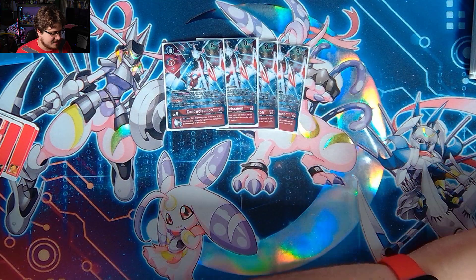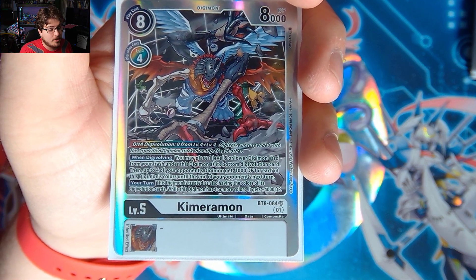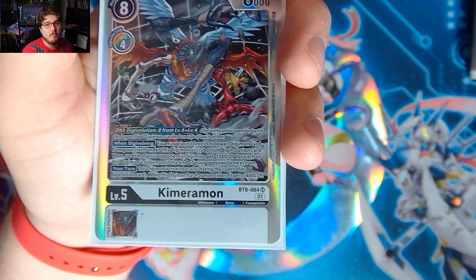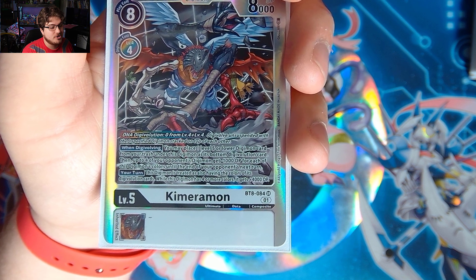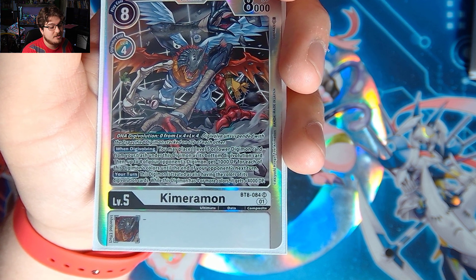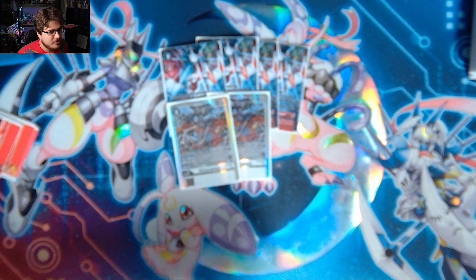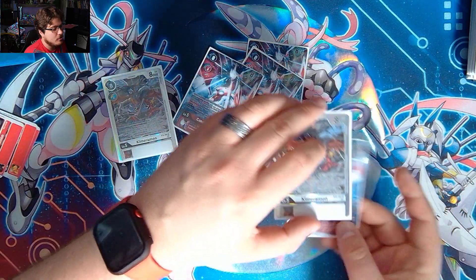We also play two Chimeramon, which is very valuable because DNA Digivolving for a level four is really good — you just need two level fours. If you have a level four in raising and you can Digivolve your hybrid on top of it, you can get into Chimeramon easily. When Digivolving, place one level five or lower Digimon card from your trash under this Digimon as a bottom DigiXros card. For up to four of your opponent's Digimon, they each get minus 1,000 DP for each of this Digimon's colors — very easy to get four colors in this deck. While this Digimon has four or more colors, it gets plus 2,000 DP, and having Konoswiseman underneath it adds even more abilities.